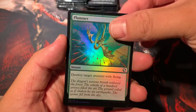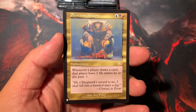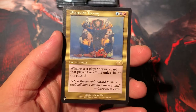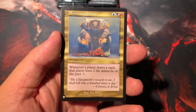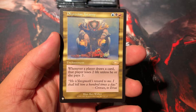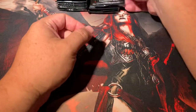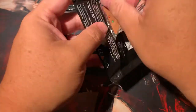We got Plummet as well in the foil and Phyrexian Tyranny — could have opted for a better list card. Whenever a player draws a card, that player loses two life unless they pay two. It's not as good as it sounds — because it affects everybody. If your deck is all about card draw, I mean it's blue, black, and red.